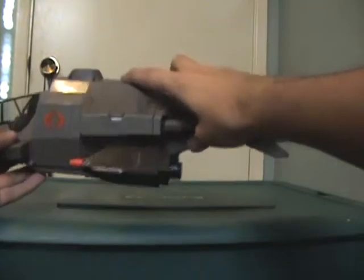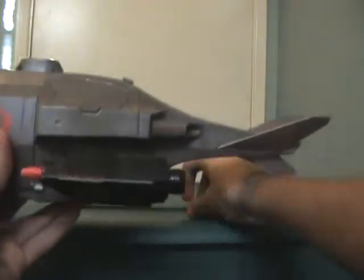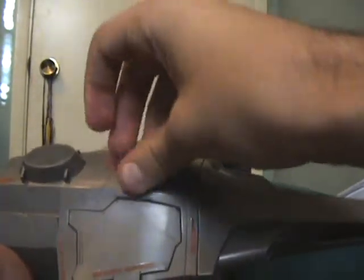It does have a dropping missile feature — there's an opening hatch, you insert the bombs and they just fall out. You put them back in, open the hatch, and drop them again.